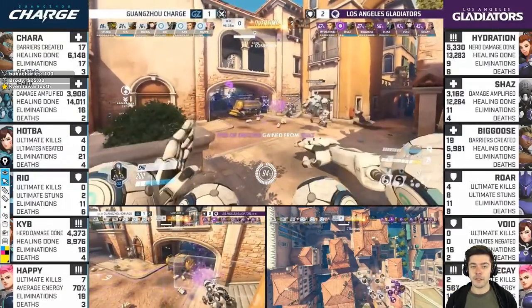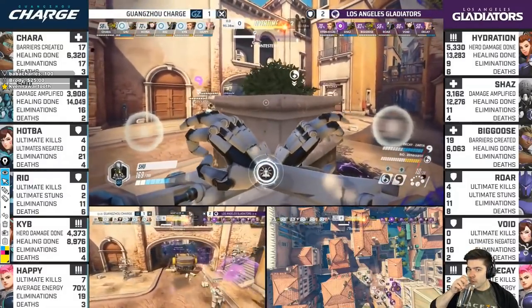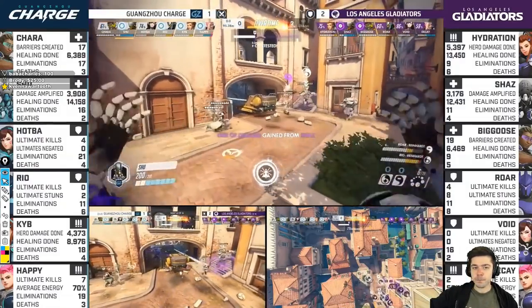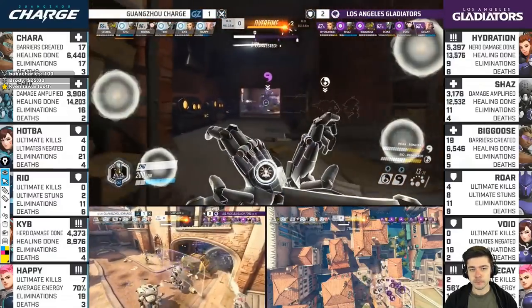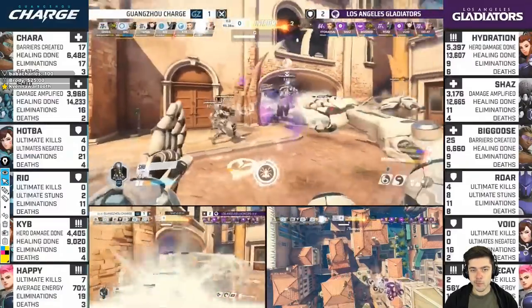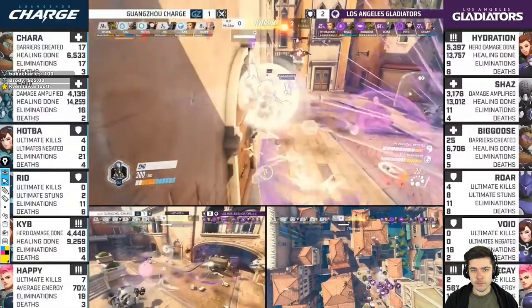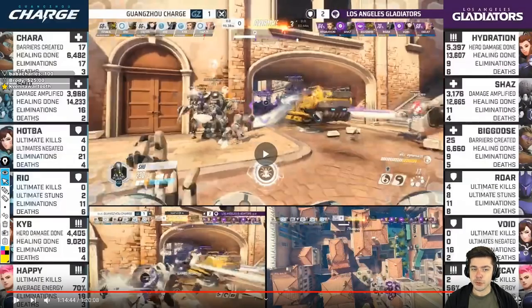Gladiators simply don't have any damage. Chaz has been so good about never using Transcendence unless the Grav comes out. Both teams staring each other down — Charge opens with Rally. Ryo just throws that Shatter out there and gets zero value for it. I think Shu could have avoided using Trance there.